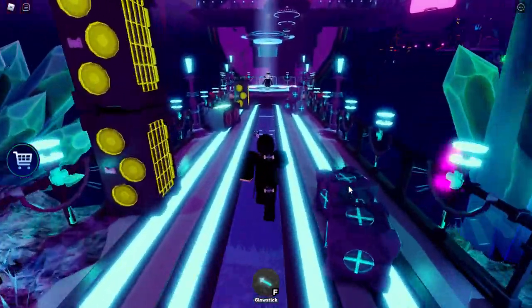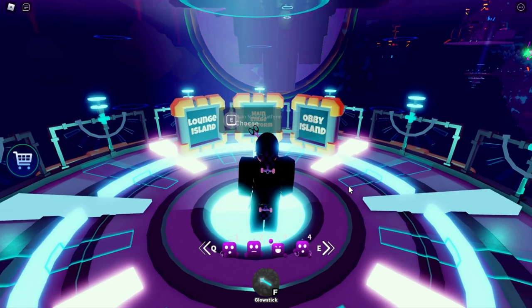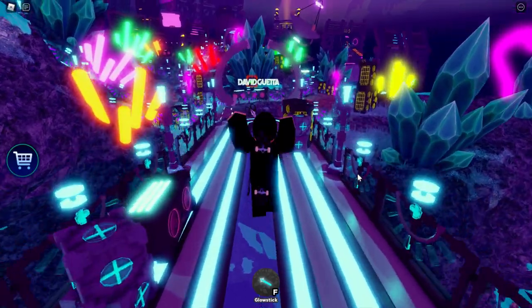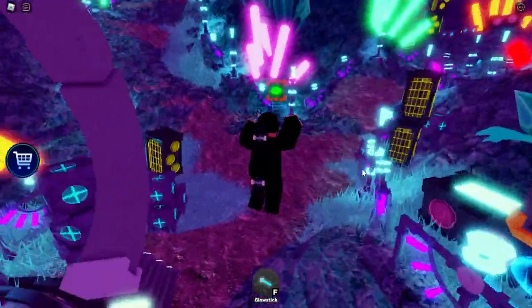Walk down this path and run all the way down here — this part is the obby teleporter. Press E to interact, then press E on Obby Island and you'll teleport to the obby in order to get the prize. Walk through the David Getter sign and up the path.